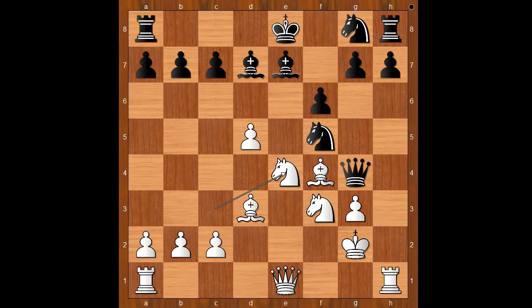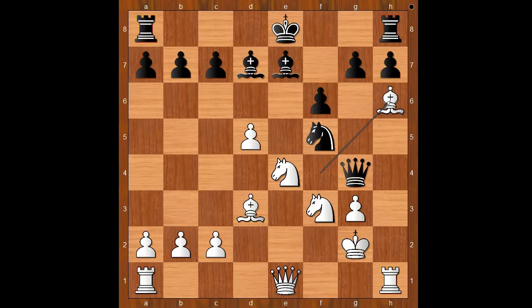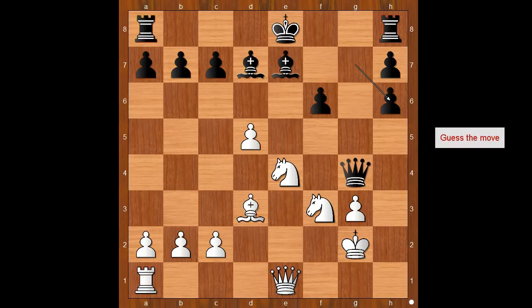Knight to e4 — nice move. Steinitz is predicting that Zukertort will play knight to h6. Knight from g to h6. This developing move looks quite natural, but it is a blunder. Why? What would you do in this position if you had the white pieces? Steinitz played bishop takes on h6. Knight takes bishop. White to move — how would you continue now? Steinitz sacrificed the exchange. Rook takes rook.